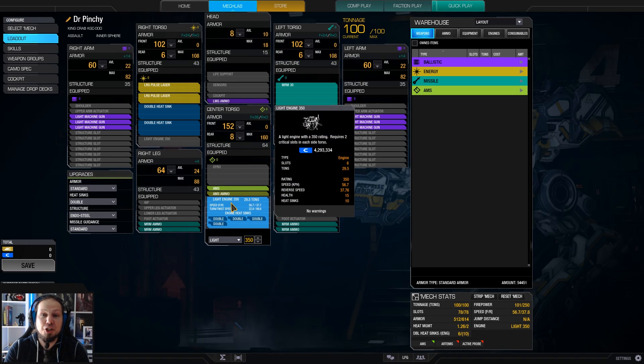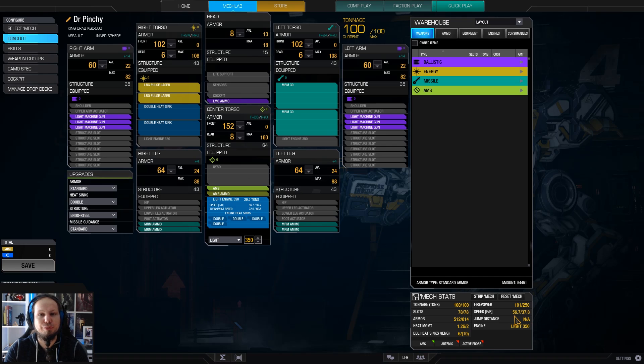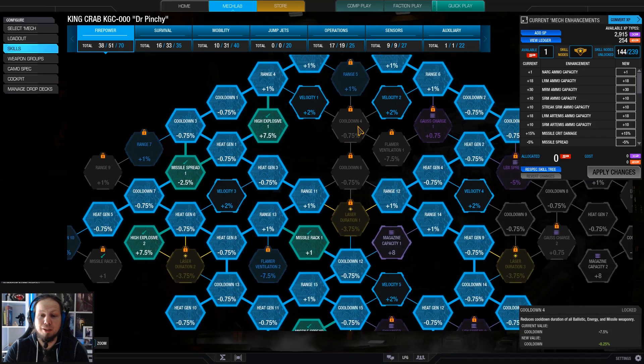We are also running a relatively big engine, which makes the mech reasonably fast. 56 is good for an assault mech and we have good cooling with 16 double heatsinks here. So that's good. It's a very well-rounded build, I would say. I have a lot of fun with that and you will see more of that in my streams because, again, it's good.